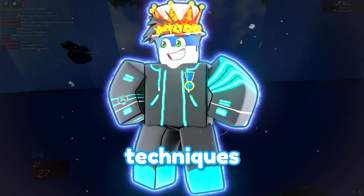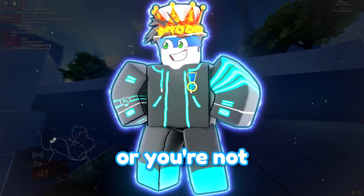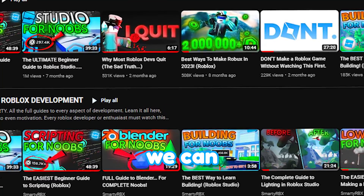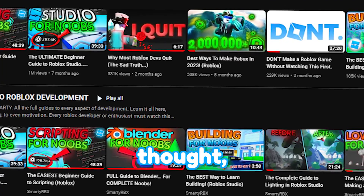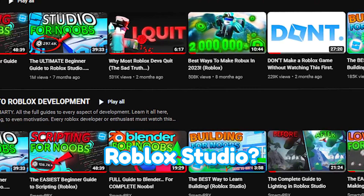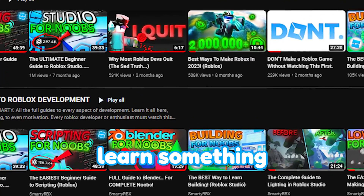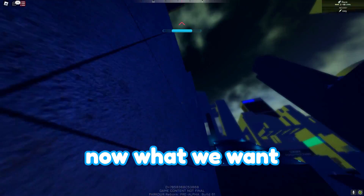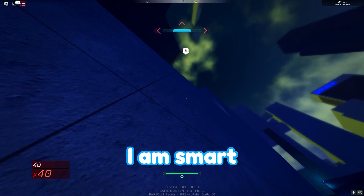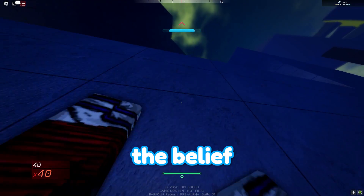Let's talk about other mindset techniques that are insanely powerful. Let's say you believe you're not smart enough to learn scripting or Roblox Studio. What you need to do is reframe this — look at it from a different perspective. Change the limiting thought and say, how can I learn scripting? How can I learn Roblox Studio? Ask yourself: have there been times I've learned hard things successfully in the past? Once you break down that limiting statement, find the positive opposite. If you said 'I'm not smart enough,' say 'I am smart.' Repeat this affirmation consistently and it will change the belief in your subconscious over time.